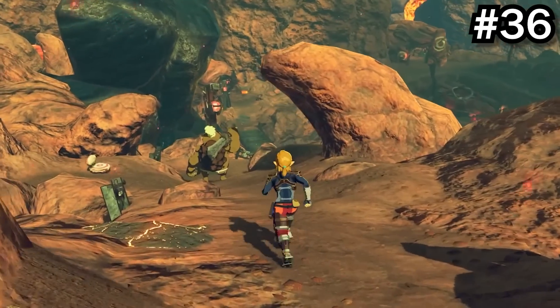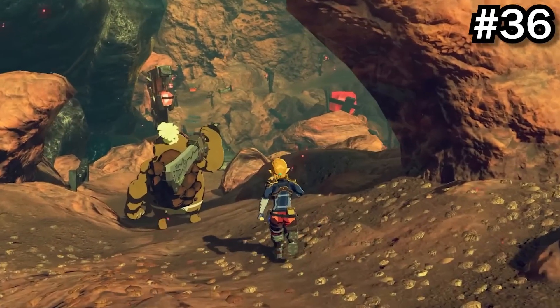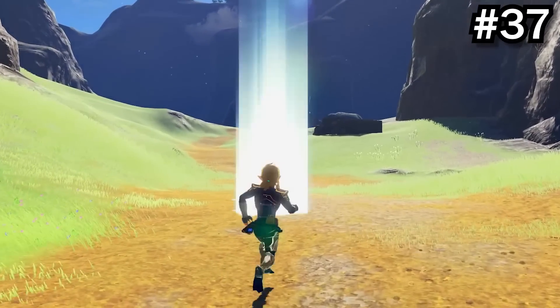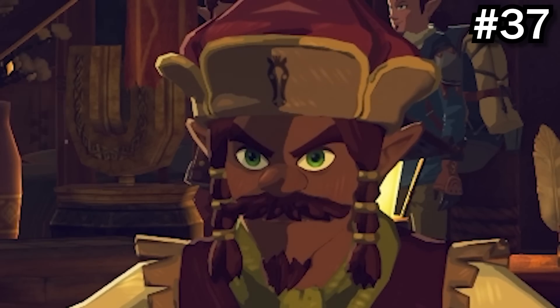One of Link's original designs for Breath of the Wild showed him riding a motorcycle with a guitar. After getting Epona from an amiibo, it's impossible to change her name — the stable guy won't let you; she's too legendary.